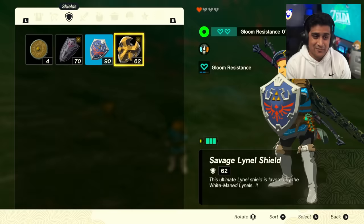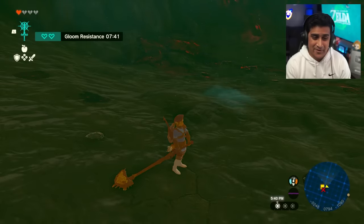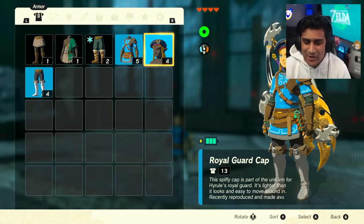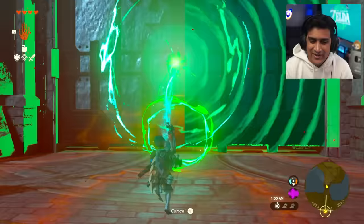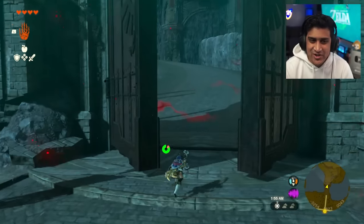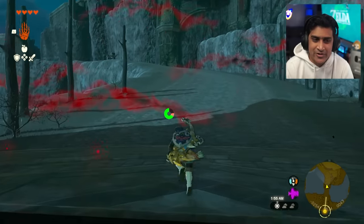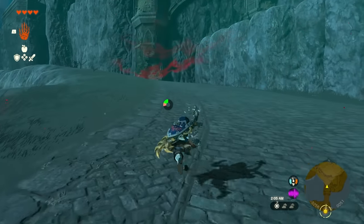We got some pretty good upgrades here. By the way, we've got the Royal Guard Boots and the Royal Guard Cap - I don't want you guys to not have the full set, so let's go get the top piece. Go straight from Lookout Landing through the castle doors, follow the pathway all the way up.